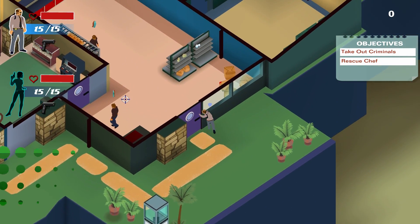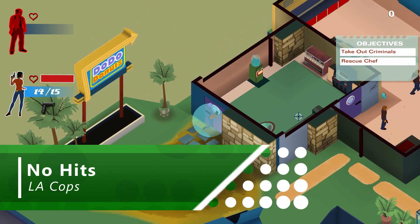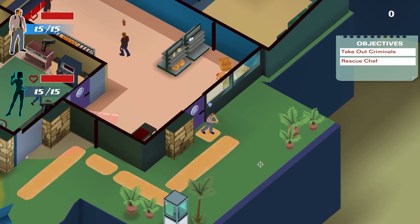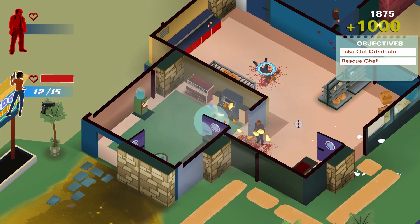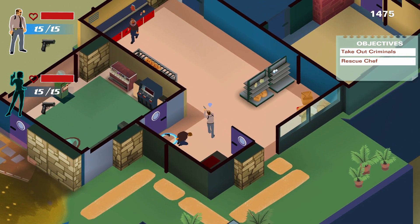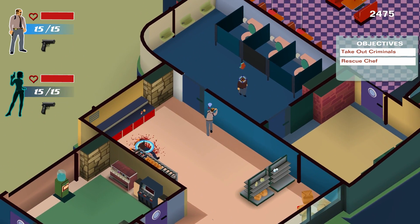Getting shot is somewhat of an occupational hazard in tactical room-clearer LA Cops. To earn this achievement you have to somehow not get shot — but don't worry, you only have to avoid bullets for a single mission and many of the missions are nice and short. To make things nice and easy for ourselves, let's choose the first mission. Run in the door while the perps aren't looking and press left trigger to arrest them.